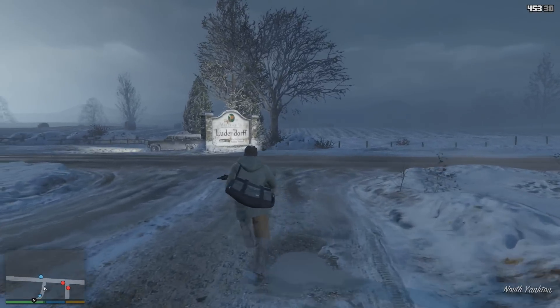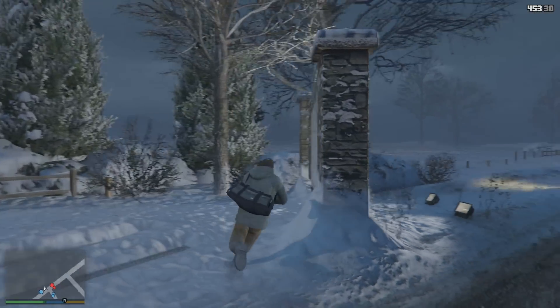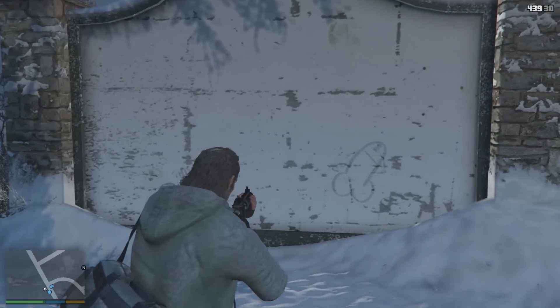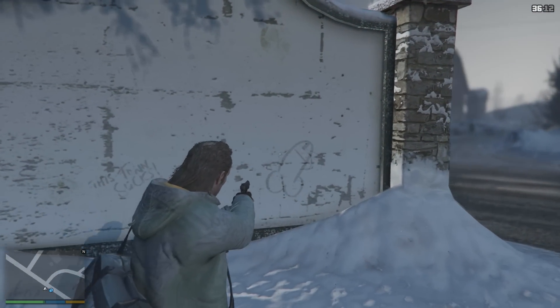This little easter egg is in North Yankton, right after the beginning prologue mission. So the second you start up single player and you are in North Yankton, come behind this sign. Instead of getting in the truck, you can kill all the cops if you want, but before you get into that little SUV that leads you over to the train, there's a little phallus-shaped object drawn over here on the back of the sign.